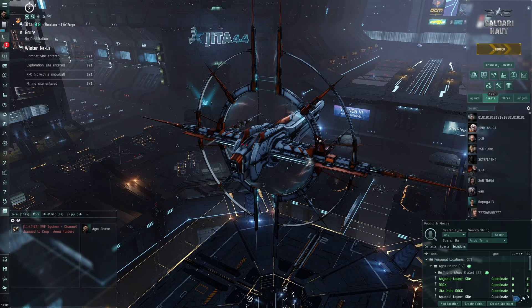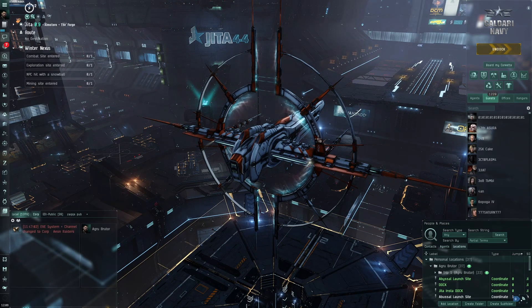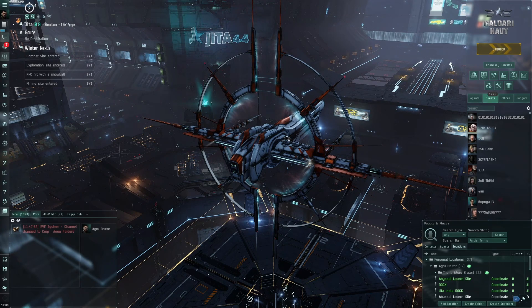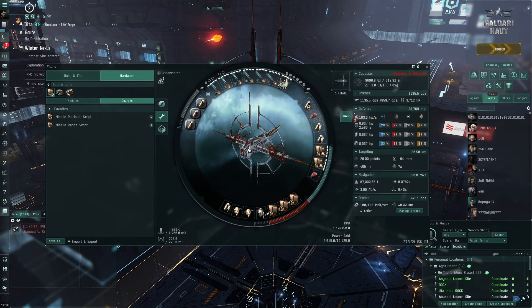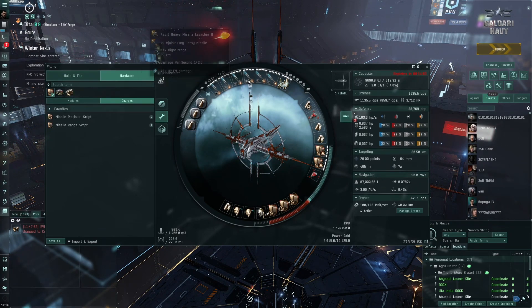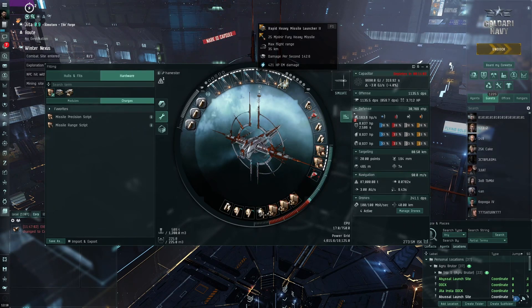Hello everybody, my name is Aceface. We're going to be testing out a Praxis fit for the Winter Nexus event. This is an alpha clone Praxis fit. One thing to note is my character has pretty good alpha clone skills, but I think you could downgrade these to meta ones. I've got the rapid heavy missile launchers — the tech 2 ones — but you could probably downgrade to tech 1.